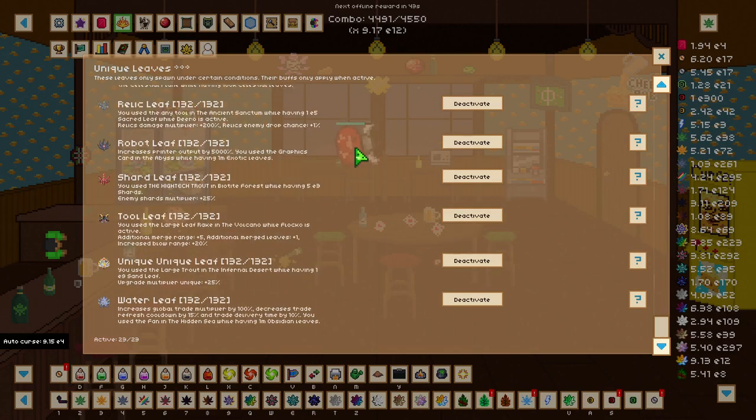The relic unique leaf gives a relic damage multiplier of 200 percent and relic enemy drop chance of 1 percent. To get it we need to use any tool in the ancient sanction while having 1e5 sacred leaves while Dero is active.